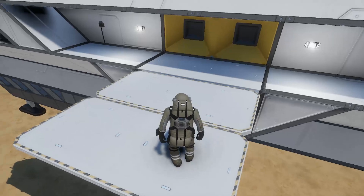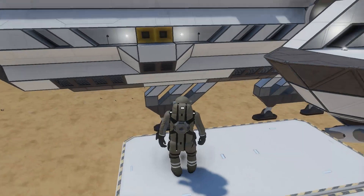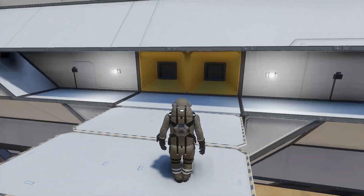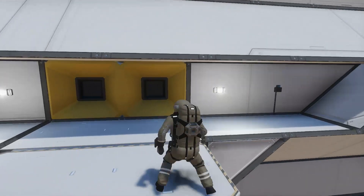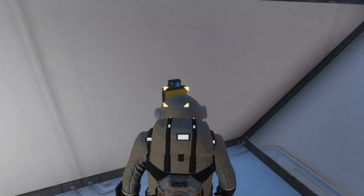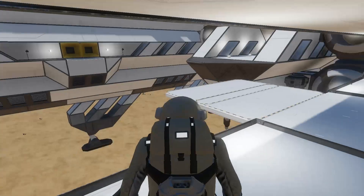I'm guessing this is some kind of landing pad because it's not long enough to be a walkway. So I'm guessing you would land here and then you could offload stuff from some kind of mining ship type of thing, maybe.